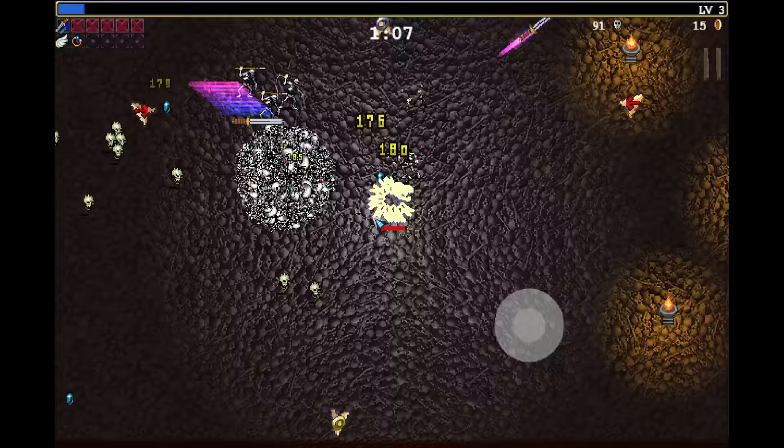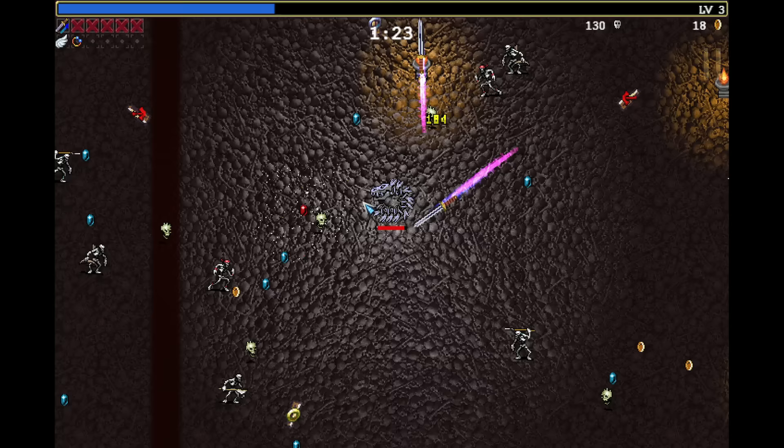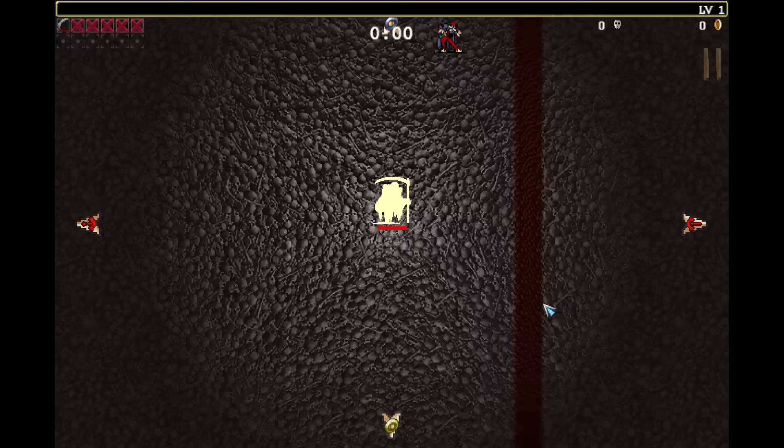Duplicator is very good, but you pretty much just want to stand in front of him and attack him. As long as you are very close to him, the Heaven Sword will always hit him. This was a kill in 1 minute and 20 seconds.